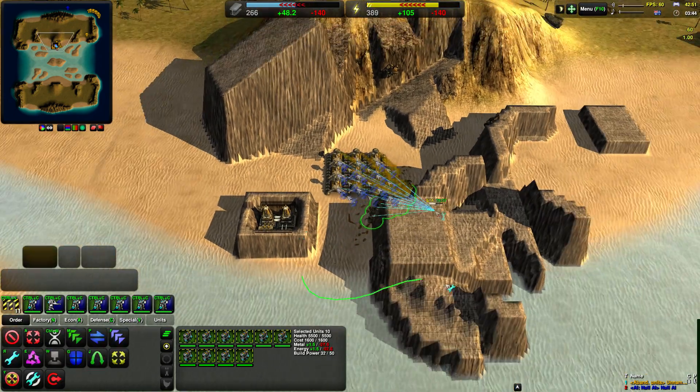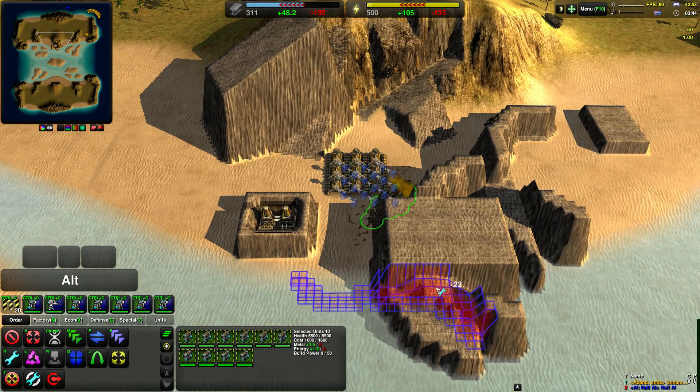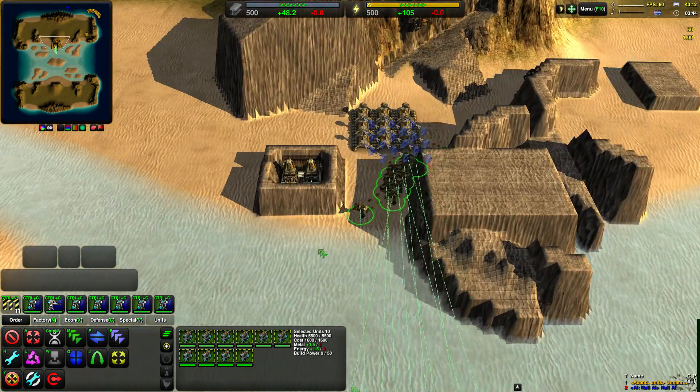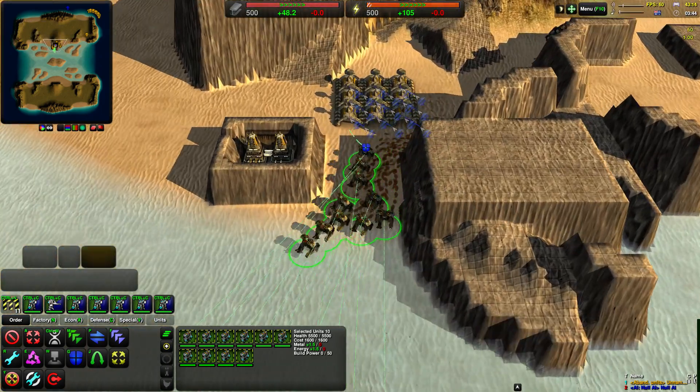If you hold ALT in select height mode, the height snaps to certain heights. Negative 2 is the height at which ships cannot pass, and negative 23 is the height at which land units cannot pass, because land units are able to pass through shallow water. There's actually a bit of overlap — ships can walk here and so can land units.